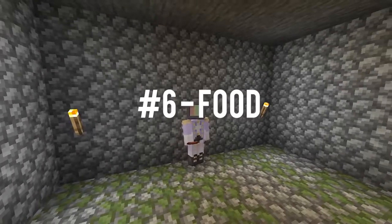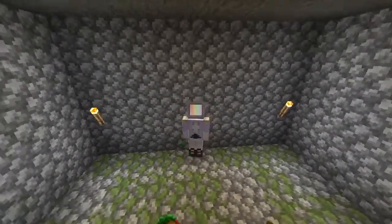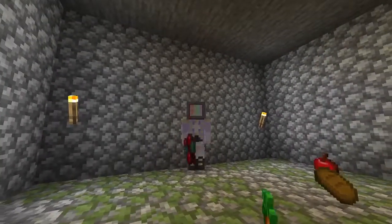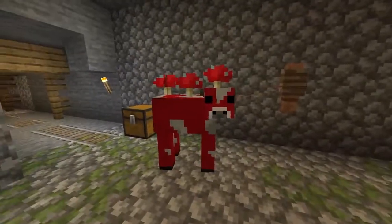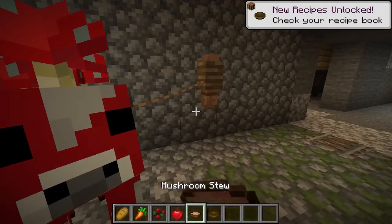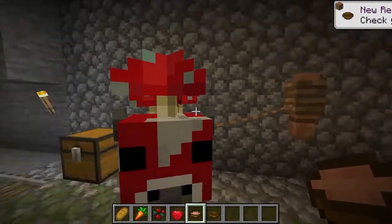Number six: food. A pirate is constantly traveling on long journeys, so your Minecraft pirate should prioritize foods that won't spoil on the high seas. This means no meat or bread, but things like carrots, potatoes, apples, and stews would work just fine. If you want a more silly option, keep a mooshroom below decks on your ship and name it Cook to have a renewable food source on your ship without farming.